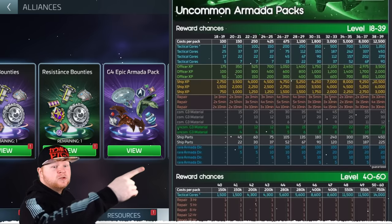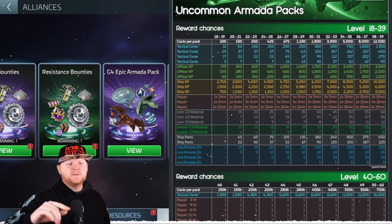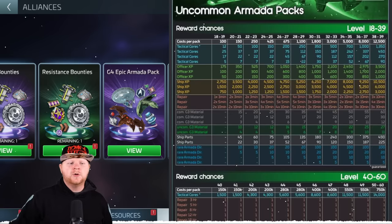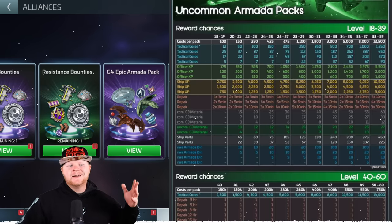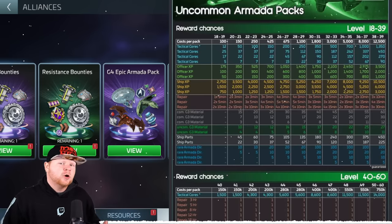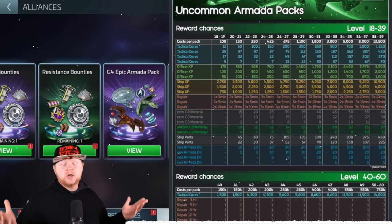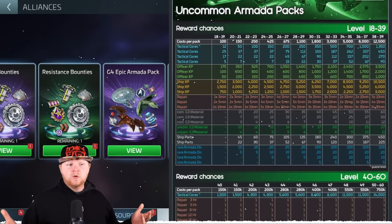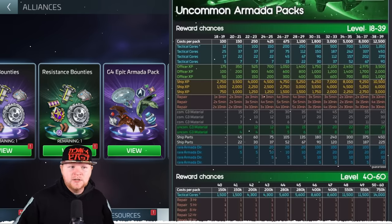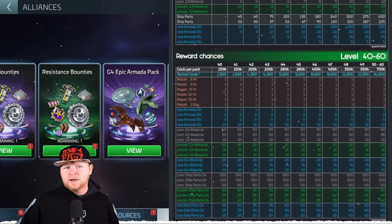I want to talk about your rare directive sourcing. We've reached a point, between Battle Pass payouts, between the Crucible of War which you're running right now, and between doing your dailies, a lot of people are stocking up and have a lot of uncommons. Now if you're on a newer server, it's not going to apply as much to you, but generally speaking everybody is in an alliance at this point that can run these, and the value of these has grown over time. As you level up, you're going to use the uncommon chest for material sourcing and to get the rare armada directives right there at the top.